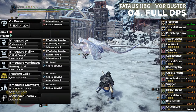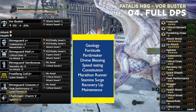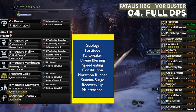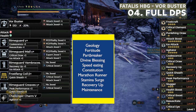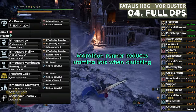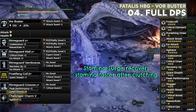In the customizable slots, you can go for Geology, Fortitude, Pad Breaker, Divine Blessing, Speed Eating, Constitution, Marathon Runner, Stamina Surge, Recovery Up, or Maintenance — up to your own preference. Marathon Runner helps reduce stamina consumption while you're on the clutch claw. Stamina Surge helps recover stamina faster after the clutch claw so you won't get tired.